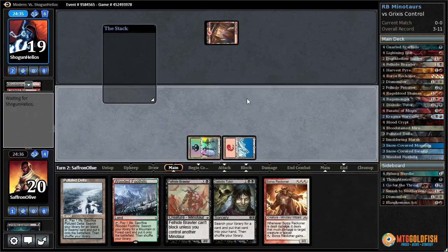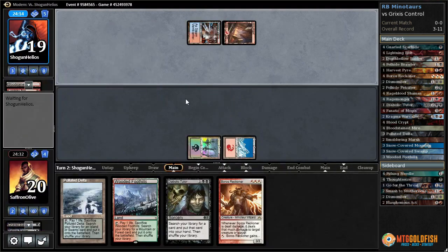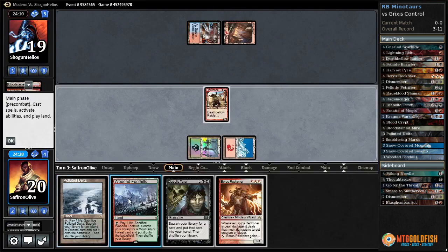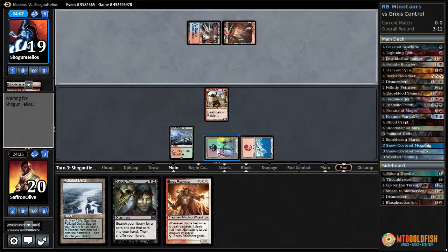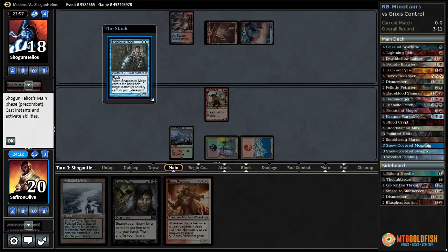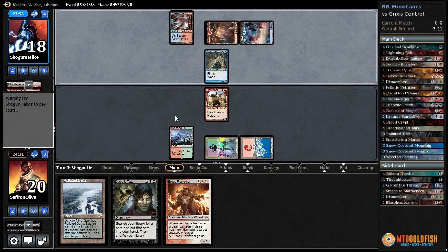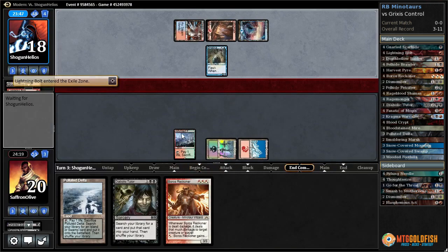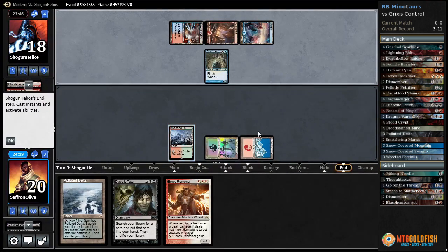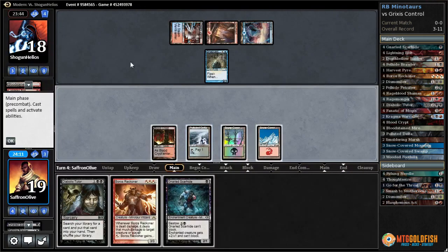Bloodstained Mire — are they just going to Thoughtseize our Diabolic Tutor? Lightning Bolt our Gnarled Scarhide. Let's play Mountain, play Fellhide Brawler — can't block. Our opponent doesn't have any creatures — Steam Vents. They're on Counterburn. Look at all the bolts. Death Below Raider gets in there. Wooded Foothills, pass the turn — couldn't play a Reckoner because we have this Swamp. Scalding Tarn cracks it — island, Snap — Snapcaster for the bolt.